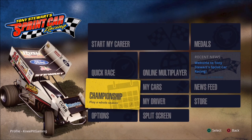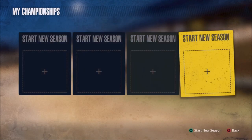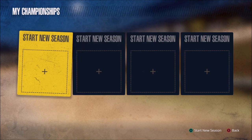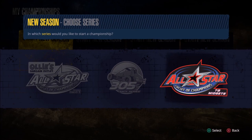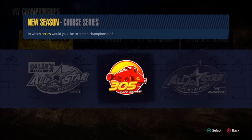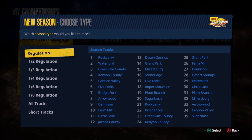The next option is the championship mode. As we enter, we have an option to start up to four seasons. As we start a new season, we need to select whether we want to play with the midgets, 305s, or the 410s. I'll select the 410 and then we've got our choice of options.